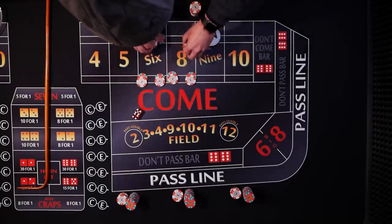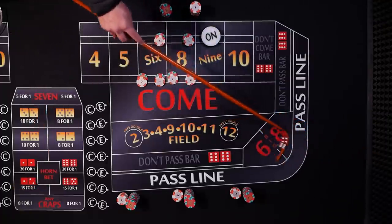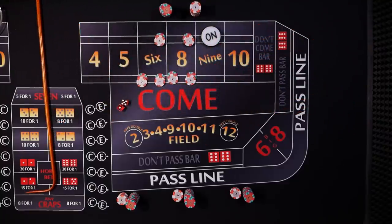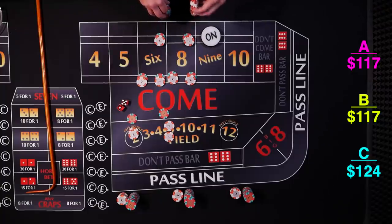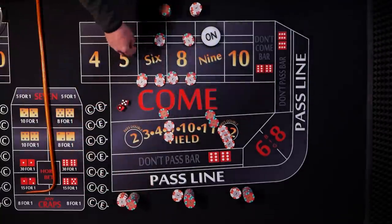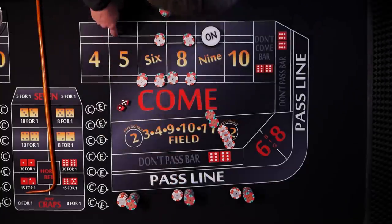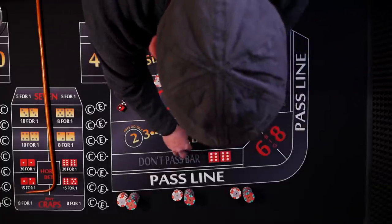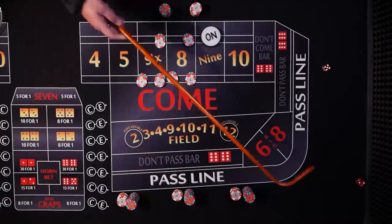We're all set up. We got a twelve — box cars. We're looking for that six or eight, and we got a six! Player A is going to get seven, Player B seven, and Player C wins fourteen. Player A racks it up and flat bets it. Player B presses his up to two units and collects the one. Player C regresses his down to one unit.